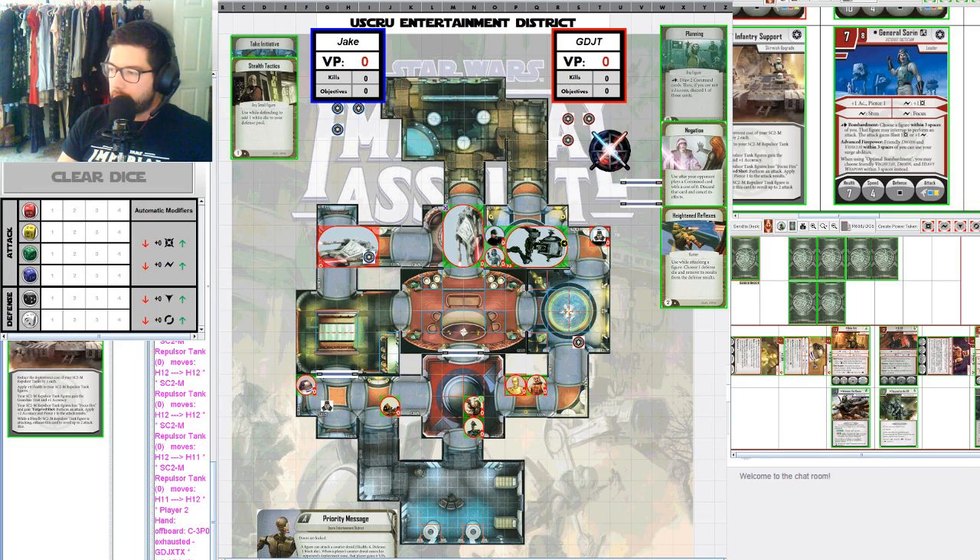It looks like Jake is using the Repulsor Tank and the AT-ST to box Sorin in, keeping him very safe while giving the AT-ST and the tank those bonuses. Optimal Bombardment is Sorin's card — 2 actions, choose up to 3 vehicles, droids, or heavy weapons adjacent to you; each of these figures may interrupt to perform an attack and they all gain Blast 1. The fix doesn't change that much to Sorin — it just makes his stuff affect things within 3 instead of 1.